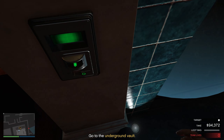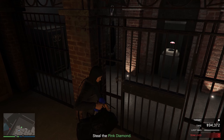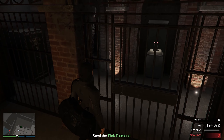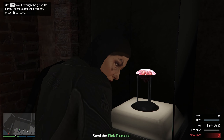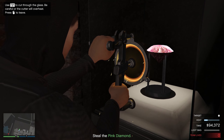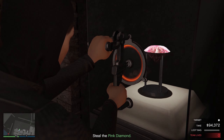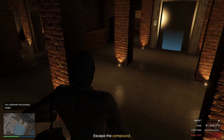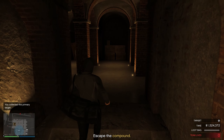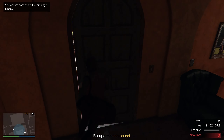Now we can go ahead and head into the basement. I'm doing the pink diamond, so if you have the bearer bonds instead, you'll get a safe code on your phone and you can use that to get into the safe. This process will be the same if you have tequila as a target. You just cut through this and we're straight in. We can grab the diamond. As part of that glitch I mentioned, it allows you to glitch into the secondary room as a solo player so you can get more secondary targets. Now we can head back up and out of the office.